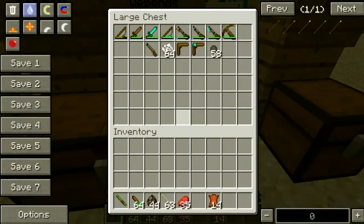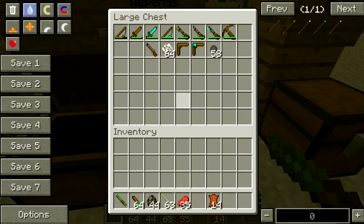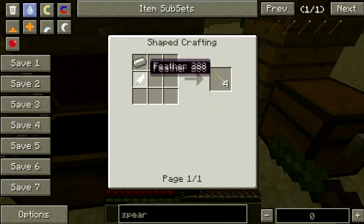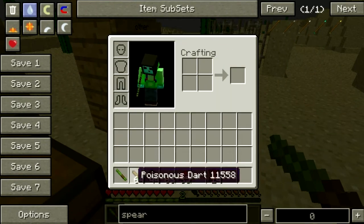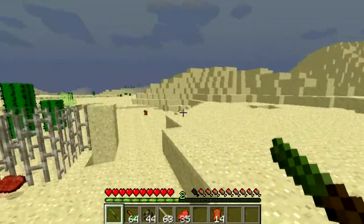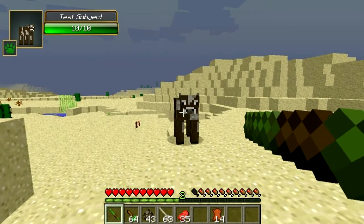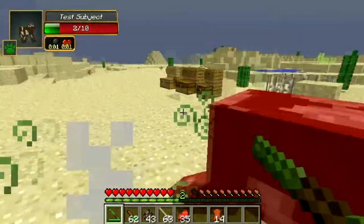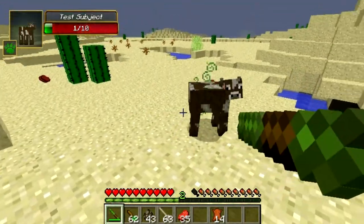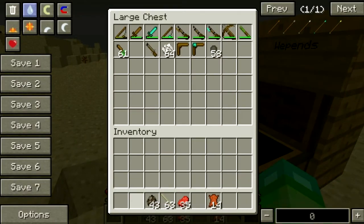Next is the blowgun. The blowgun is made with three sugar canes and the bolt is made like this. The poison dart is made by this. Personally I find feathers to be very time consuming. So as you right click, like all the other ranged weapons — when you shoot it, there's only one heart of damage, but the poison slows down your enemies. It's more of a combination weapon with the musket, perhaps.